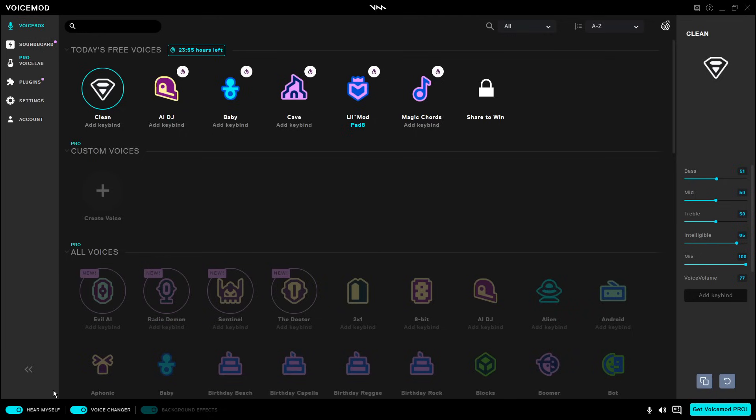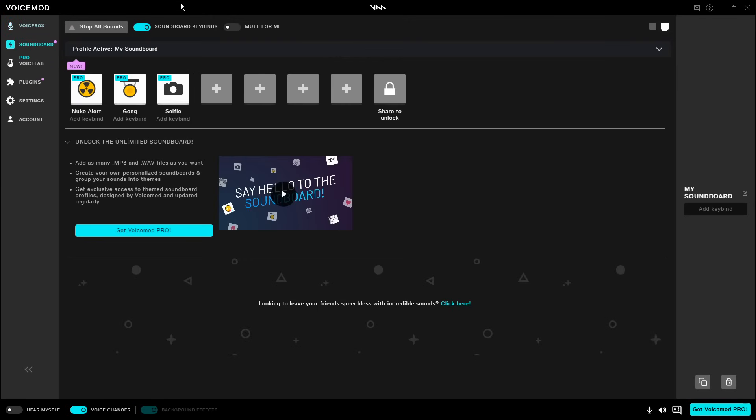Let's move on to something a little more fancy. I'm going to uncheck Hear Myself so I can talk faster, and I'm going to go to soundboard. What you can do is add your own sound and add a keybind. I'm going to set it to seven. Now if I click Hear Myself so I can understand what's going on, if I press seven —